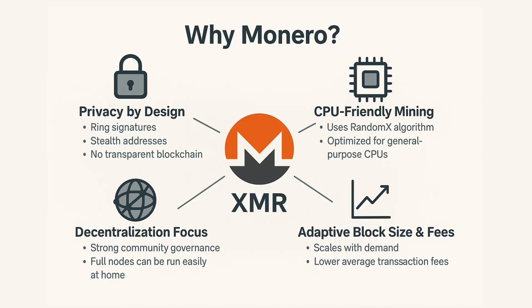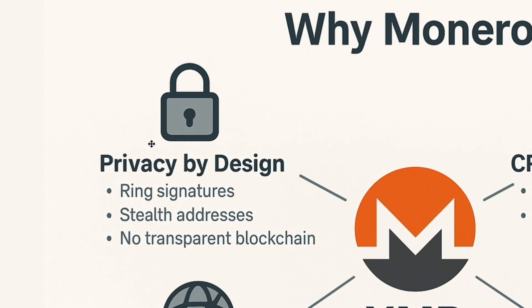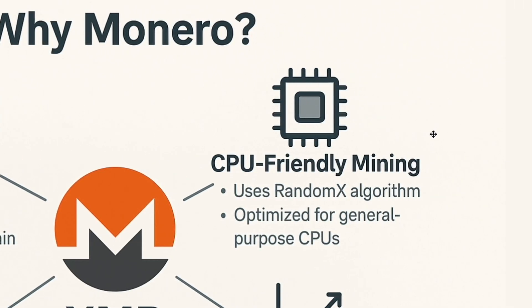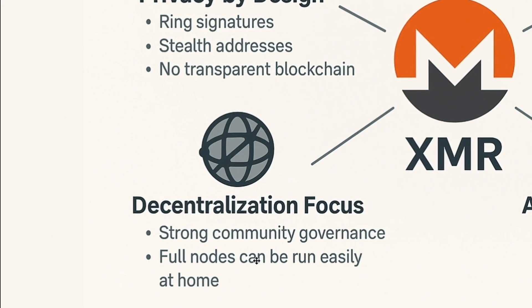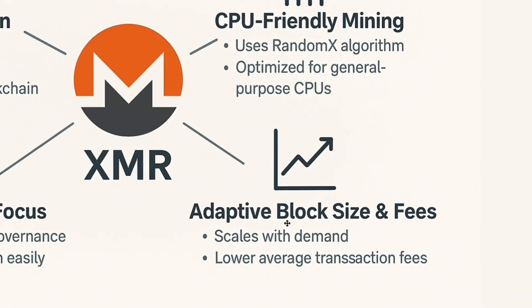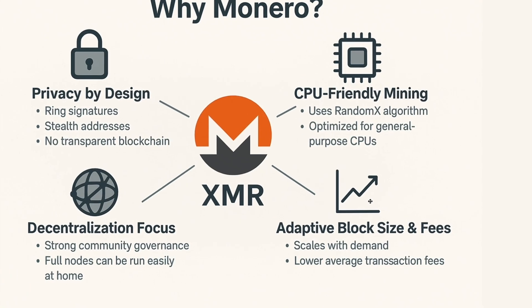Here's a quick breakdown of why Monero stood out. First, privacy is baked in by default — no transparent blockchain, no address tracking. It's also optimized for CPUs using the RandomX algorithm. You can run a full node at home, which I did. And lastly, its adaptive block size keeps fees low and transactions flowing. This made it the perfect choice for my home server experiment.